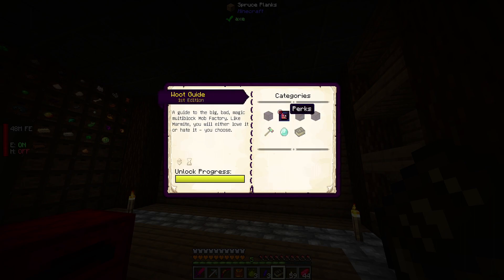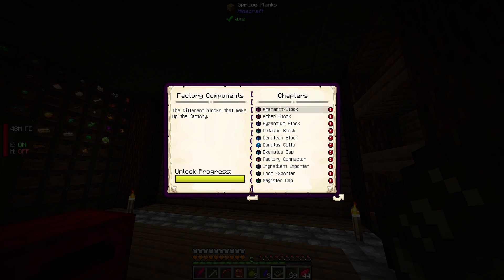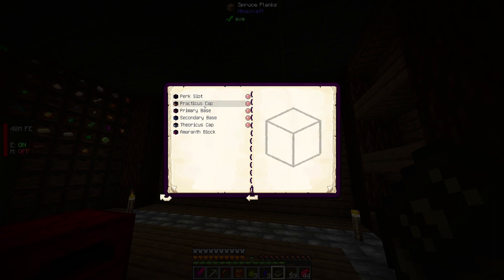The yaw hammer: first use is crafting on the anvil, second is for use in vanilla crafting. The yaw hammer is never consumed when used in recipes. So factory components include amaranth blocks, byzantium, celadon, cerulean, conatus, exemptus, factory connector, ingredient importer, loot exporter, magister cap, mob controller, primary base, secondary base, and more. Now where's the heart?